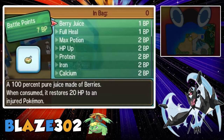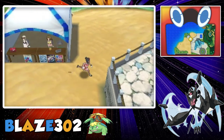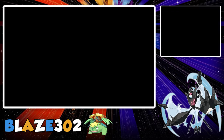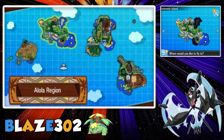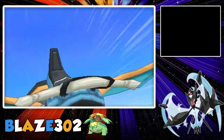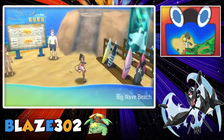These ones have items that you can get, so those aren't very important. Now the last location, which has a lot more moves, is right here at the Big Wave Beach, which is on Melemele Island. This beach has a lot more move tutor moves than the other one we just went to.